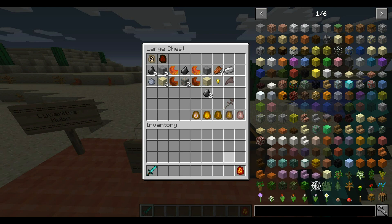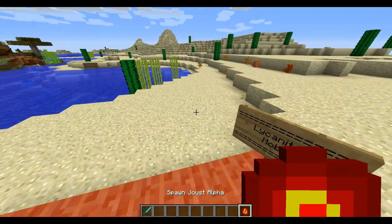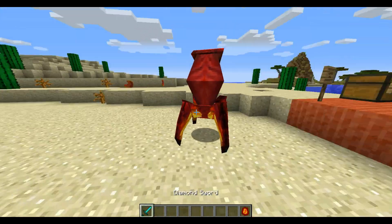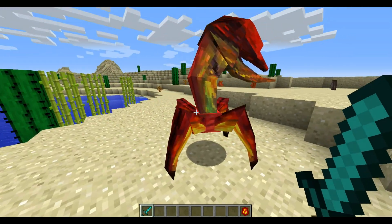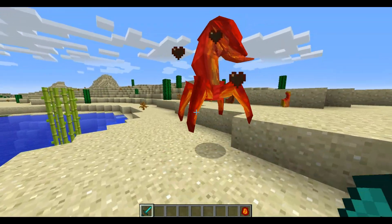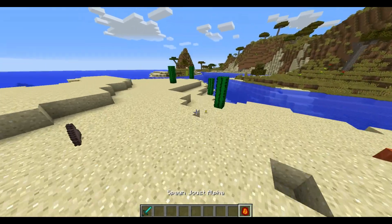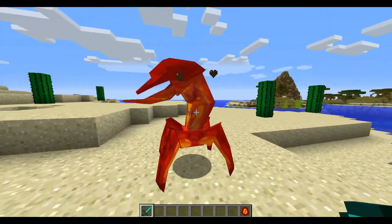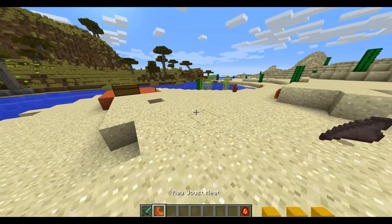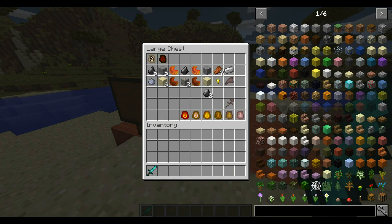Next up we have the Joust Alpha — it says Joust Alpha but I'll just say Alpha Joust. Again, it drops raw Joust meat and cooked Joust meat. He is actually a hostile version — he's an alpha male, so he's got some dominance over you. When he spawns in the world, the regular Jousts will be around him, but if you attack him they don't really help — they just kind of chill, like 'yeah, you can kill him, who cares, he's just competition anyway.'